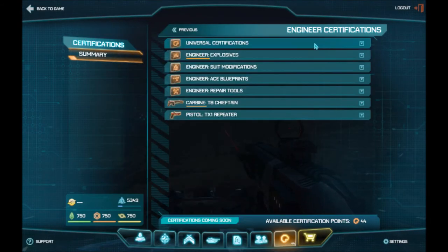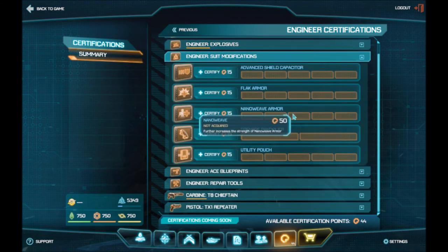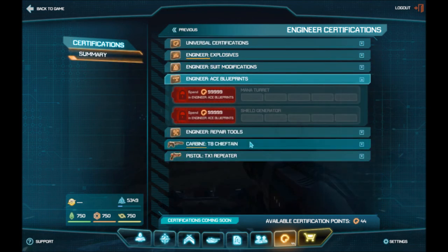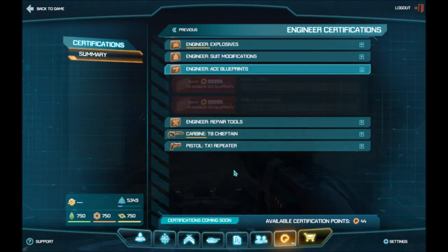Back to the certs. Engineer — my personal favorite, as always. Same universal certs. For explosives, they can access all the explosives that other classes only get a taste of. You can only equip one at a time, but it's still nice that you can carry pretty much all of them. The engineer's traits are they can repair vehicles and MAXes, and they can deploy turrets.